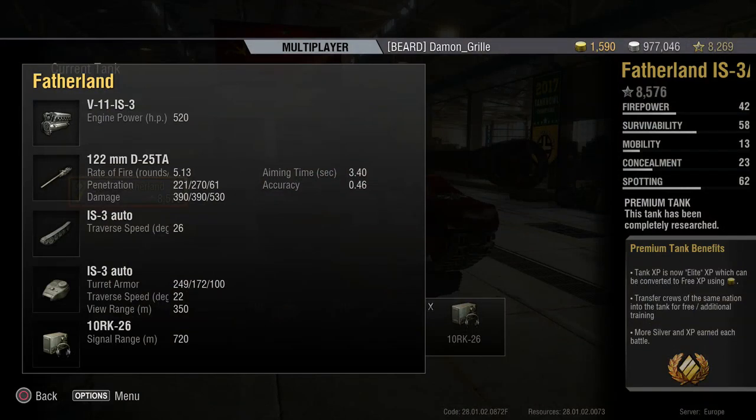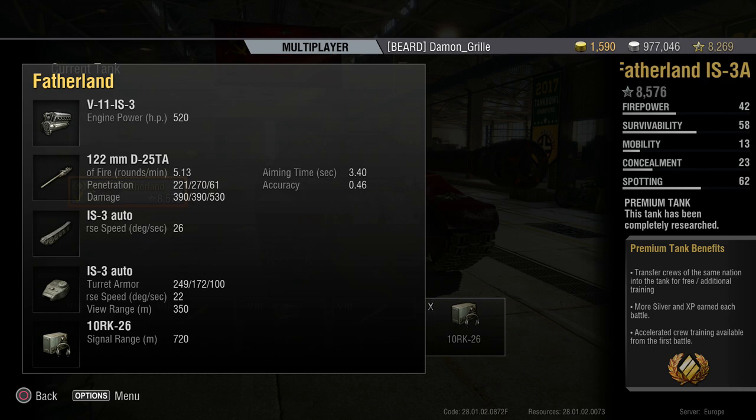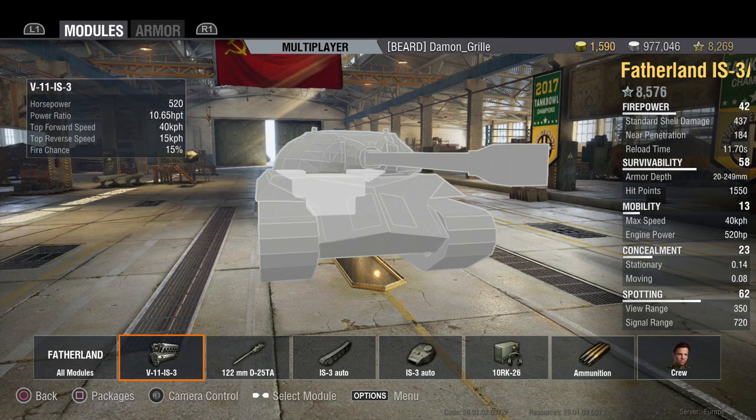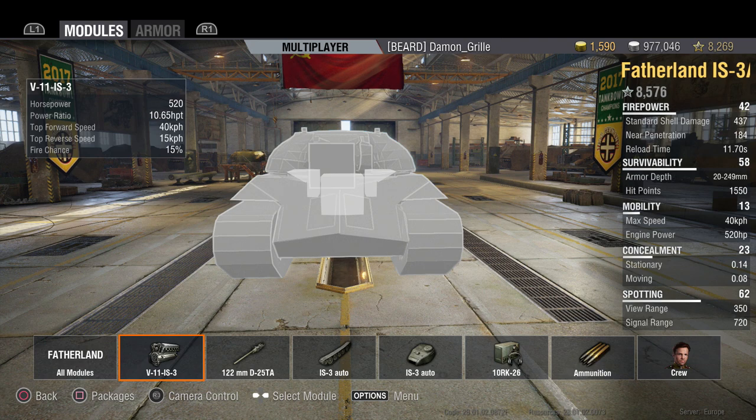First we have a quick look at the stats, then we'll jump into some gameplay. I'm not going to go into the stats in huge detail but I'll bring them all up on screen so you can pause and read through them. The gist of it is it's basically an IS-3 — slightly quicker rate of fire than the standard IS-3, very similar pen and damage, but worse gun handling. It doesn't get preferential matchmaking; in fact the replay you're about to see is a tier 10 game.